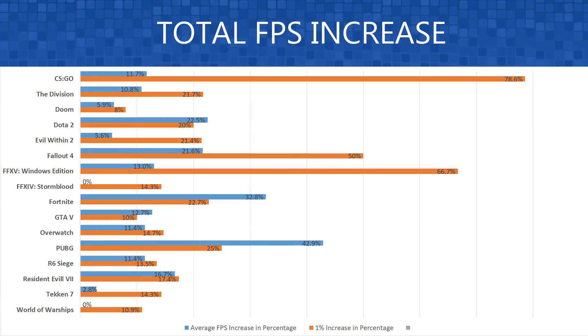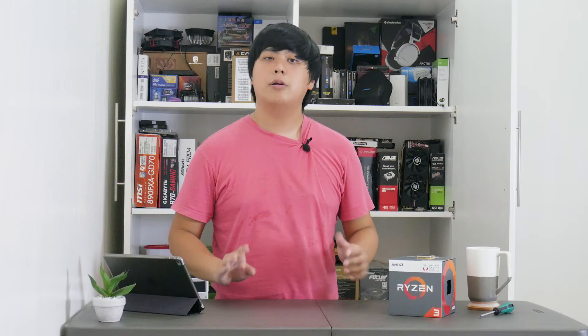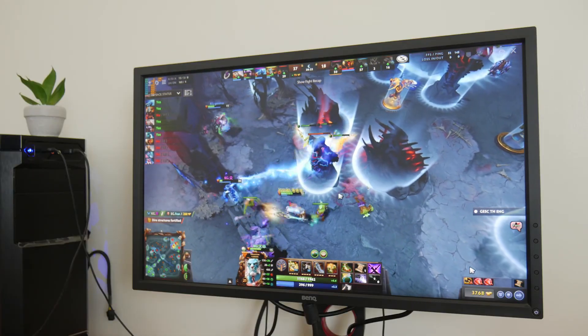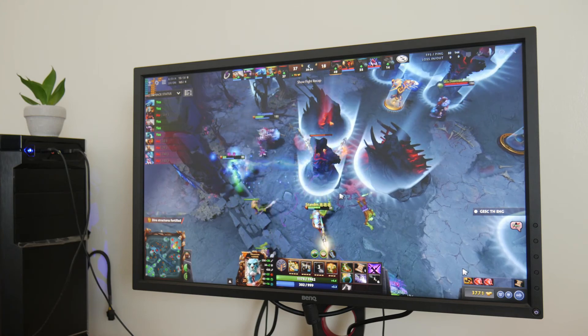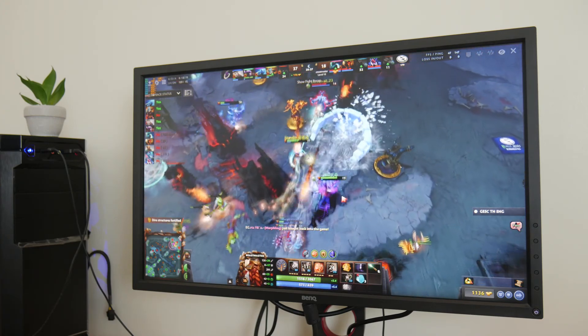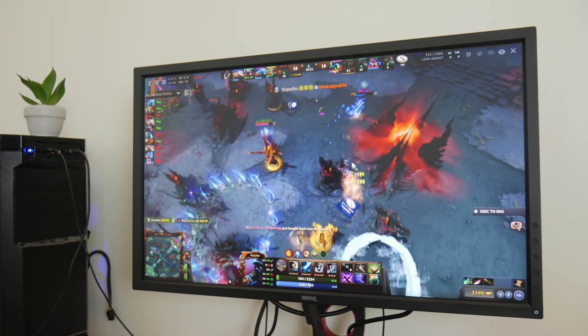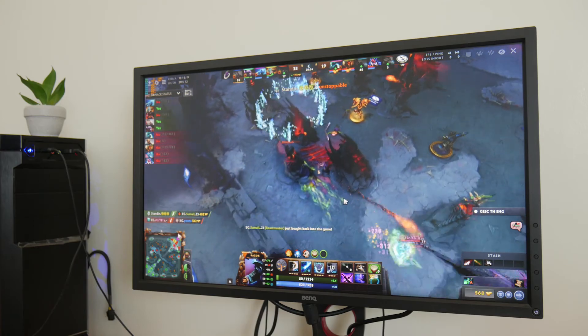Going back to our percentage results, we can see the trend that we're getting an average of 10% increase in most games, except for a few. What is more surprising is the increase in 1% lows. With the increase of the 1% lows, we can see smoother gameplay for most games even if the average FPS remains the same. I also noticed microstutters in some games, especially in Counter-Strike, but most of these were eliminated once we overclocked the CPU.